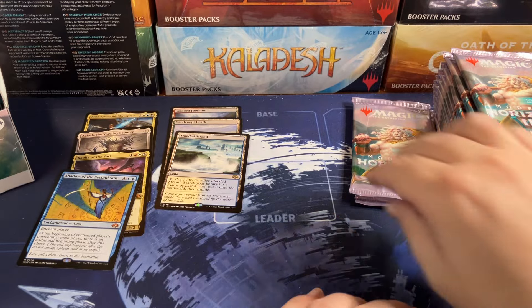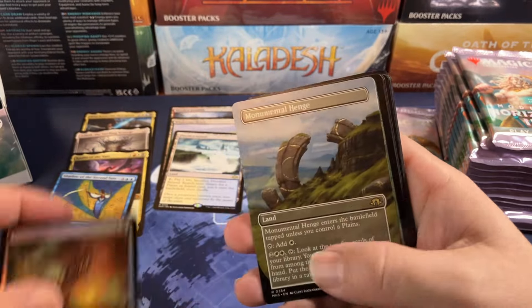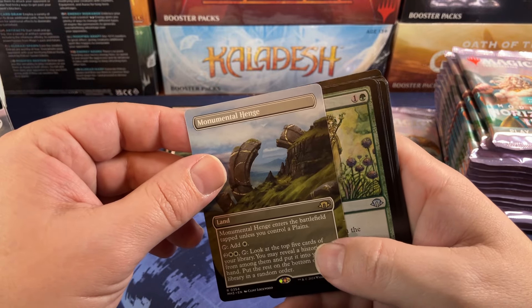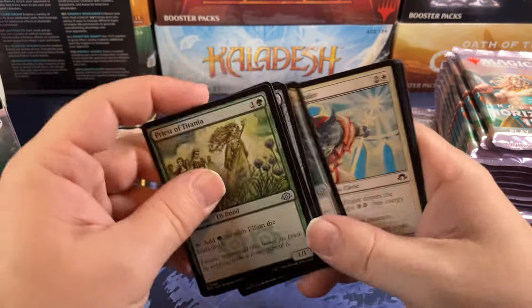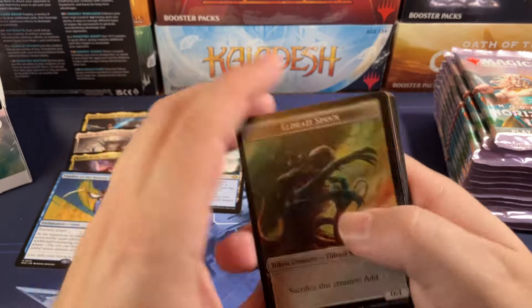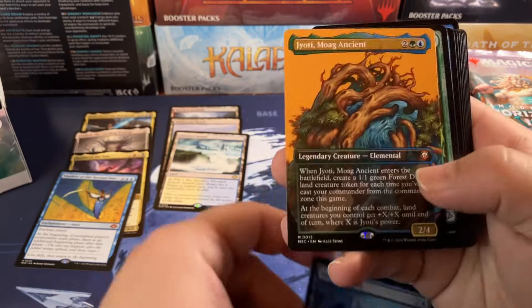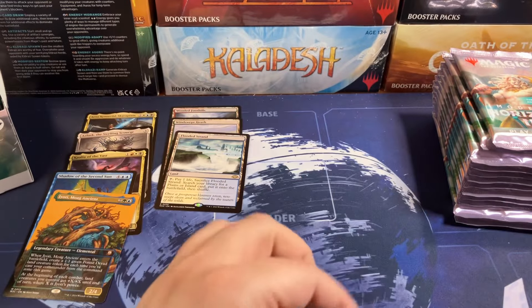In the last play box I think we got four fetch lands. I just want two this time. Monumental Hinge — not a great hinge. Titania is a great uncommon. Last pack of stack number two, two-thirds of the way through the box — will we get anything good?